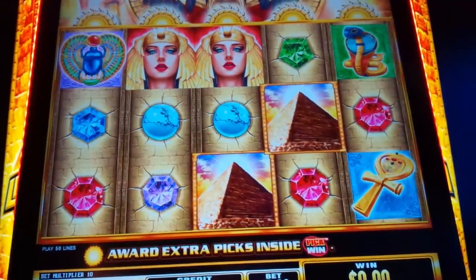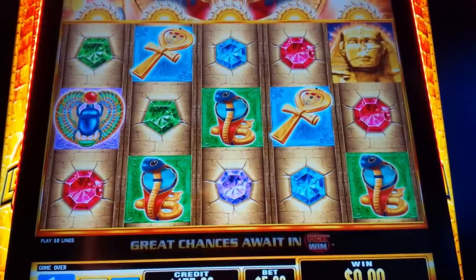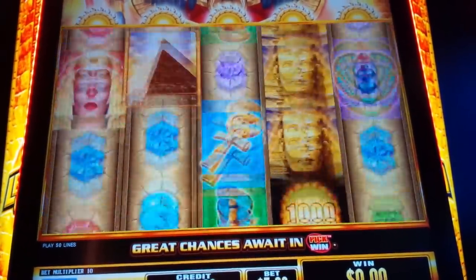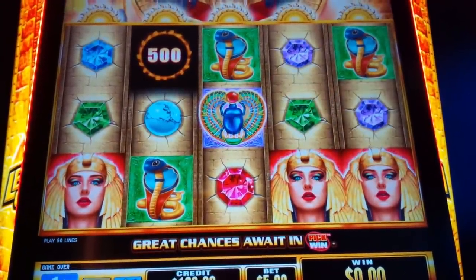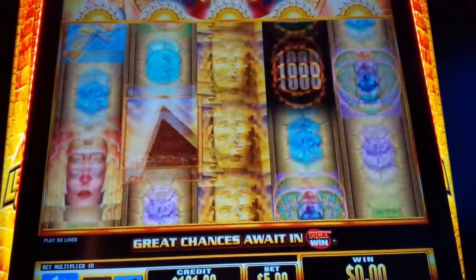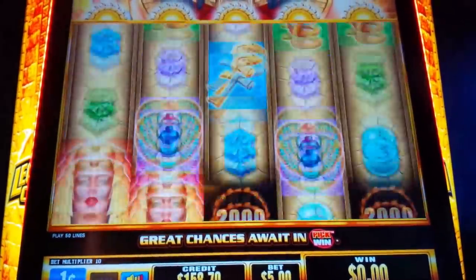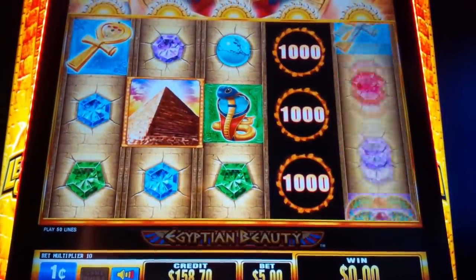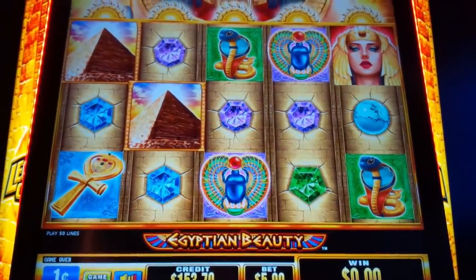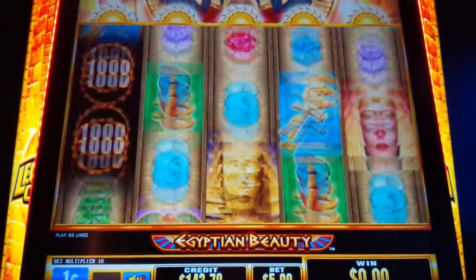Let's get something cool. That would have been cool. Look at that — double taunt. Sphinxes are wild. Double taunt. I mean, it just keeps taunting.